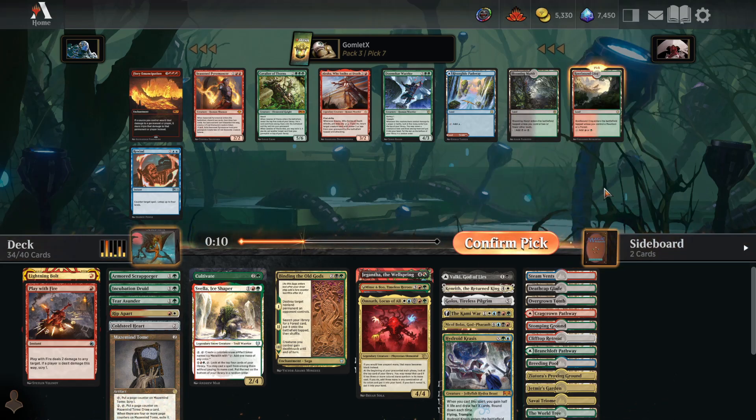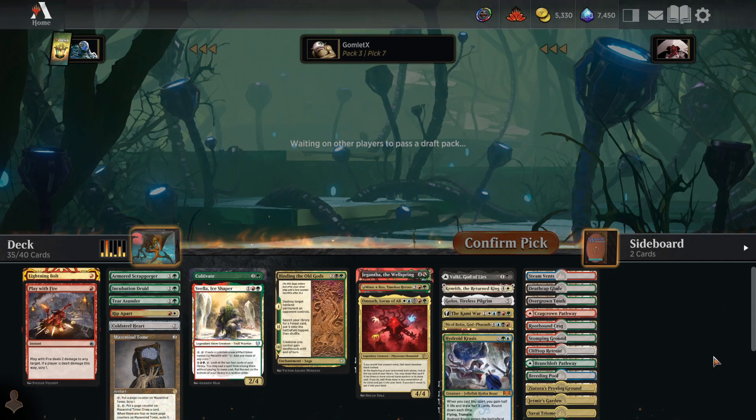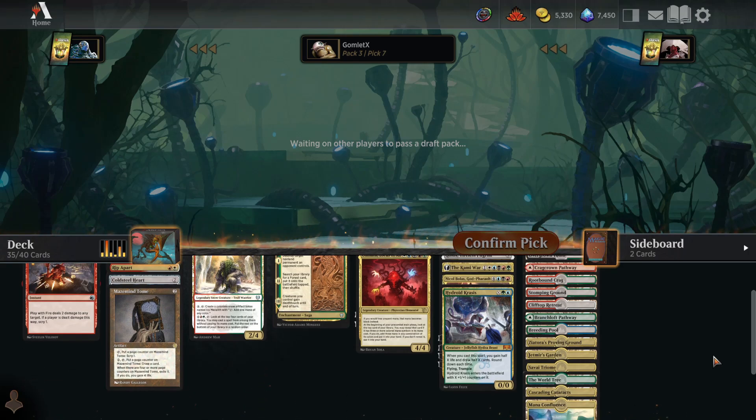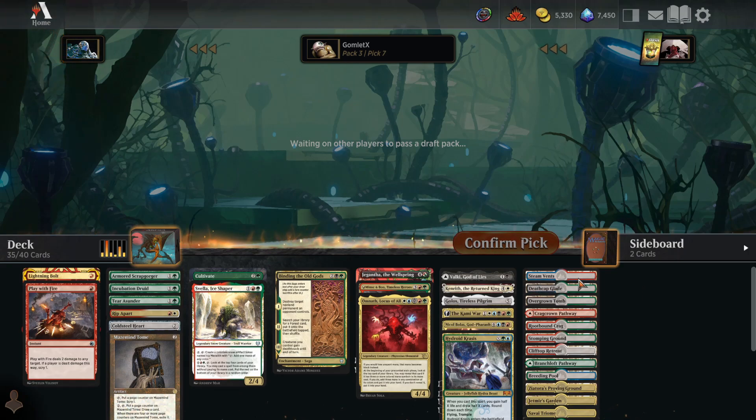There are way too many red-green lands, so I'll take a Rootbound Crag. Maybe I'm supposed to take Blooming Marsh, but I'm going to take a Rootbound Crag. I think I've made a mistake — I have overcorrected from the first draft where I should have taken some more lands. I might have a little bit too many. Let's count: 1, 2, 3, 4, 5, 6, 7, 8, 9, 10, 11, 12, 13, 14, 15. Oh my god, we get to play two basics. There's two forests — call it a deck.